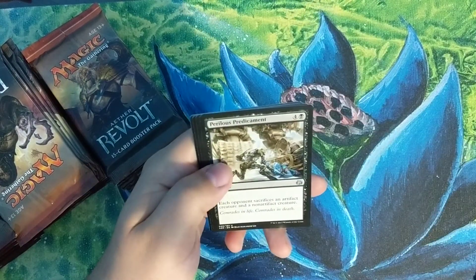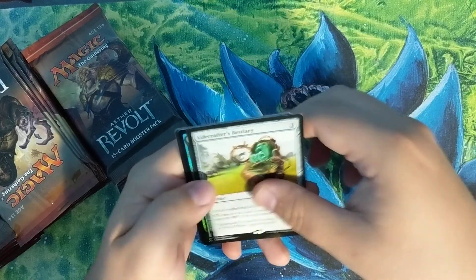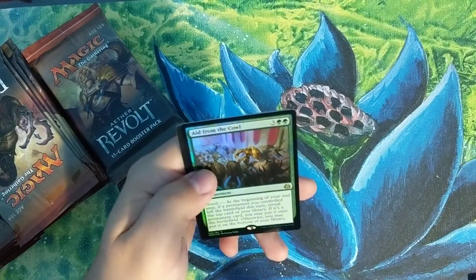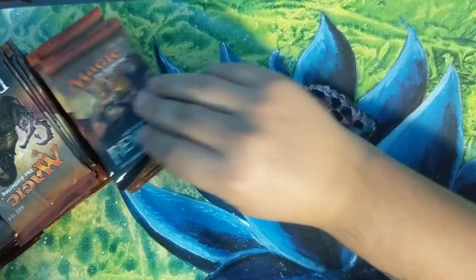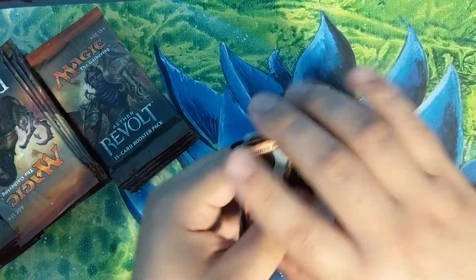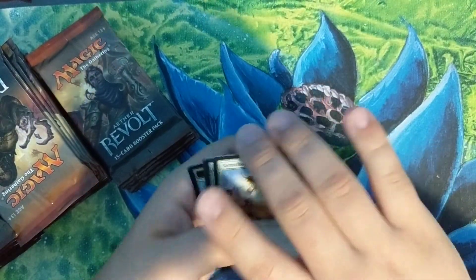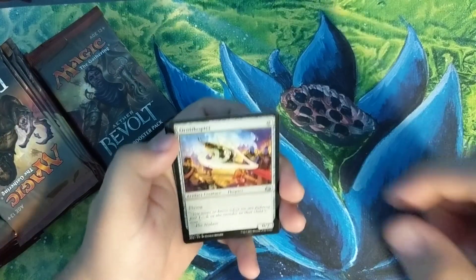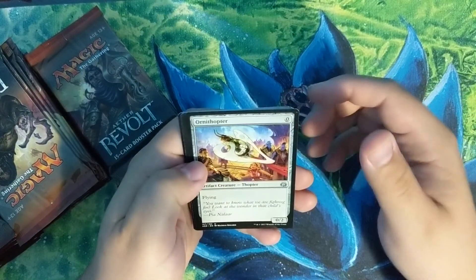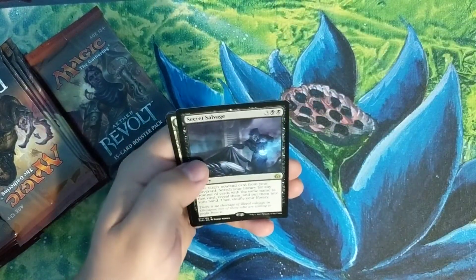Daredevil Dragster, Perilous Predicament, Monstrous Onslaught, and a Lifecrafter's Bestiary with an Aid from the Cowl foil rare — that is pretty sweet. I usually do my uploads at night when everyone's sleeping, but right now I have access to a room with better lighting, so I took advantage of that. Ornithopter, Crackdown Construct, Efficient Construction, and Secret Salvage.